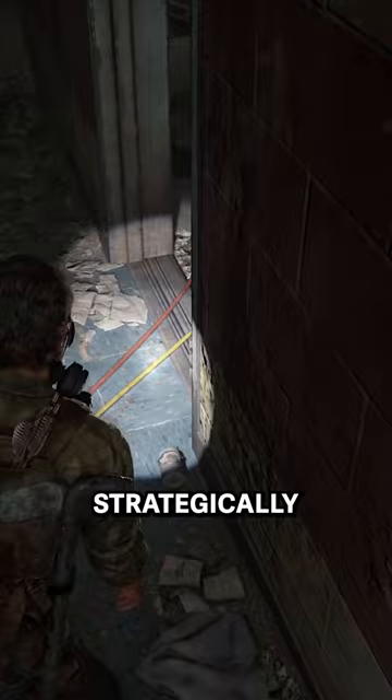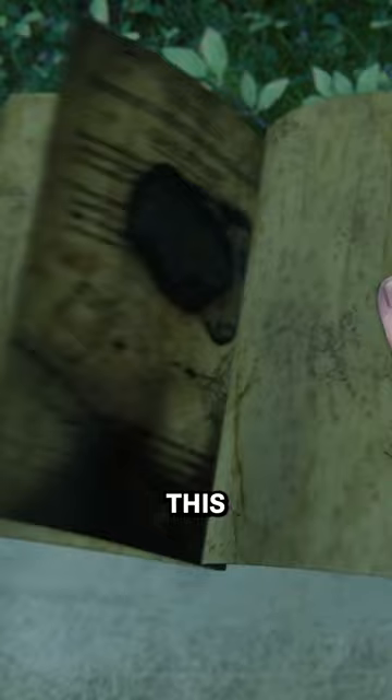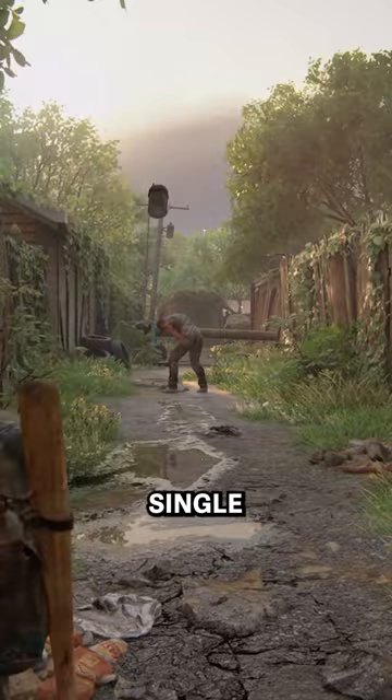The blast radius of a Nail Bomb can be upgraded by reading the training manuals found in the sewers and then later on in Salt Lake City, right on top of this truck here. Just remember, a Nail Bomb can pretty much take down anything in its path with a single blast — including you.